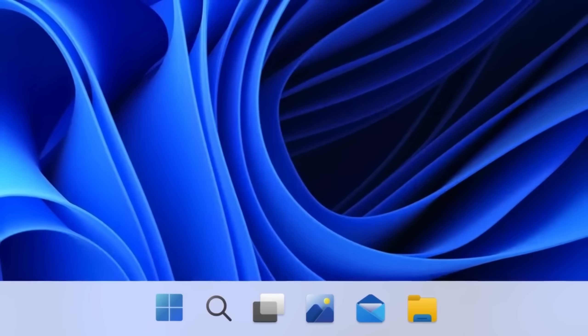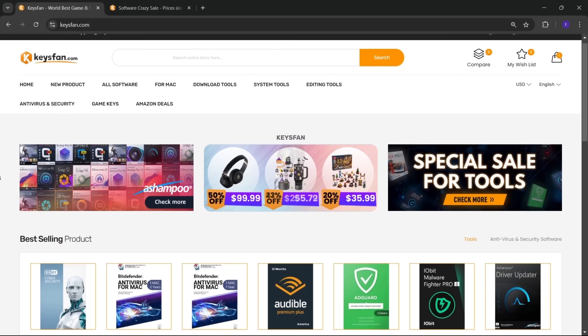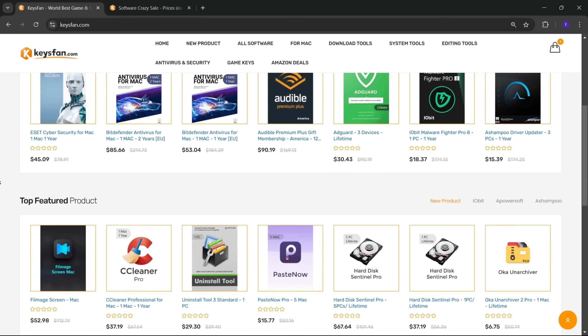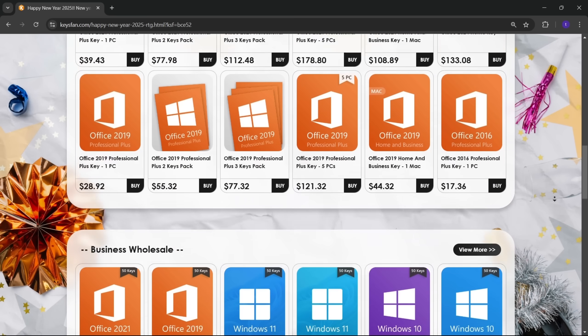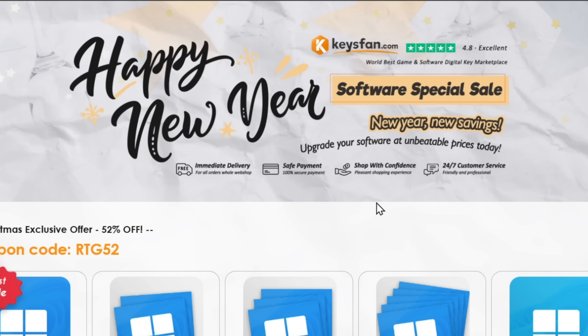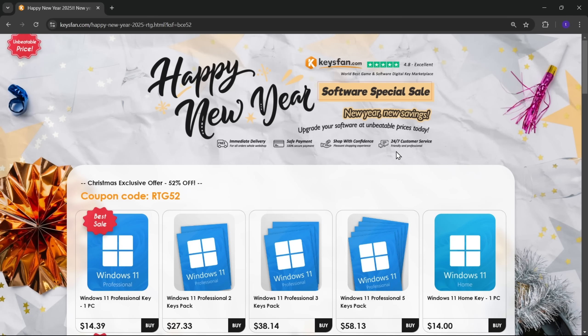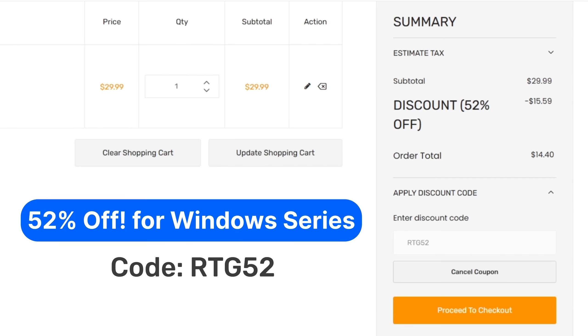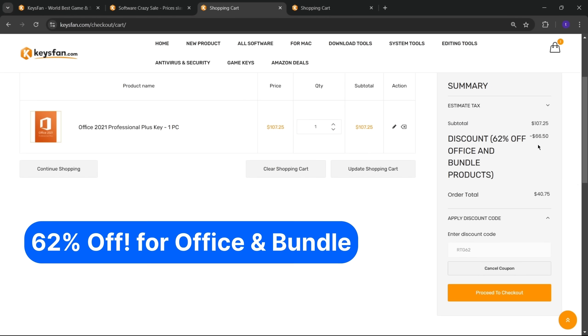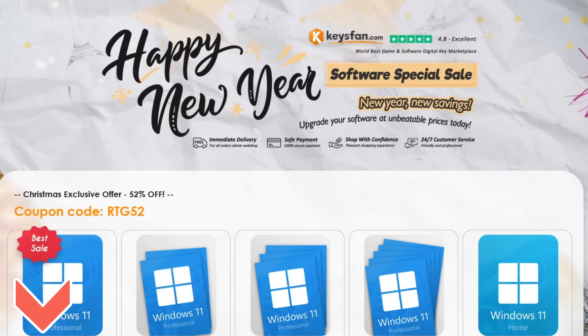Before starting the video, I would like to talk about the sponsor of this video, KeysFan. KeysFan.com offers cheap and legal OEM software keys. You can activate software such as Windows and Microsoft Office in a fast and reliable way, with keys that are 100% official and suitable for online activation. They offer lifetime after-sales support in addition to 24x7 customer support. The Happy New Year software special sale is live right now, so don't miss out. Upgrade your software at unbeatable prices today. Add the product to your cart and catch 52% discount for Windows Series with RTG52 and 62% discount for Microsoft Office and Bundle with RTG62. Don't forget to check the description for details.